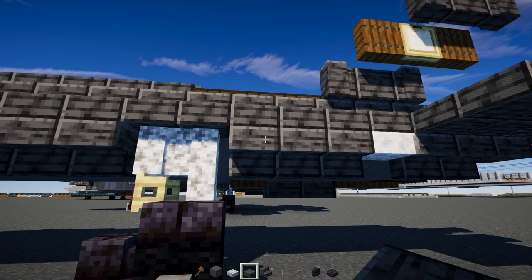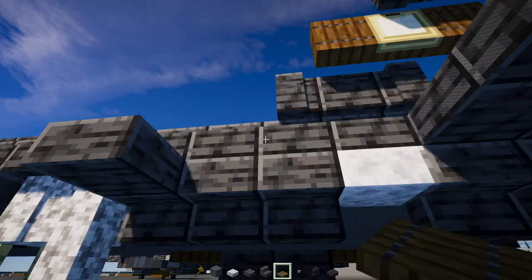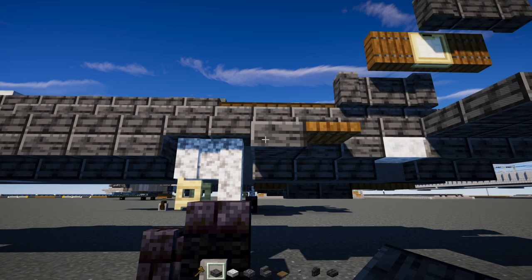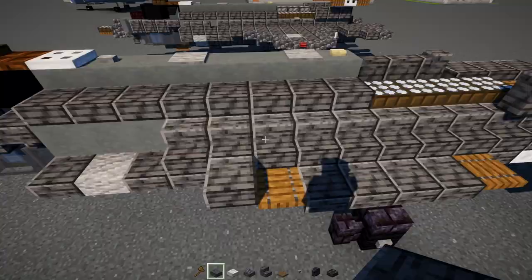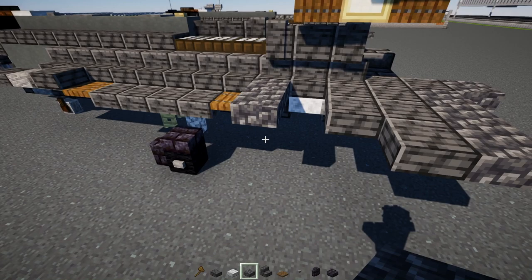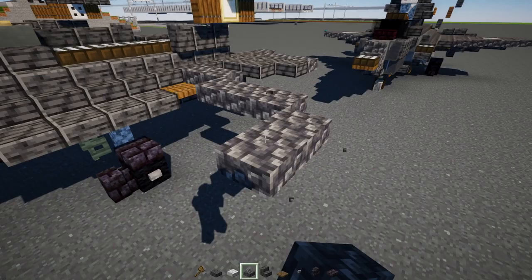Over to the side, add a polished deepslate slab and a spruce trapdoor — make it four blocks long — and then a spruce trapdoor there. Then add a polished deepslate slab here, and go to the back. Add cobbled deepslate slab — two here — then diagonally add three, then diagonally two blocks wide, then diagonally another two, then diagonally one and another one.